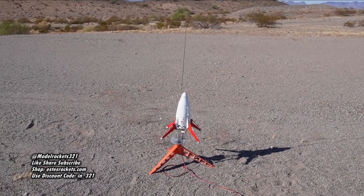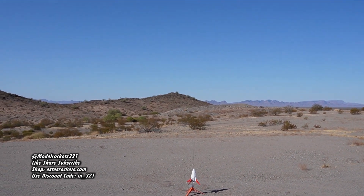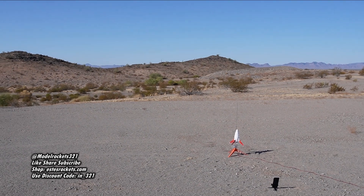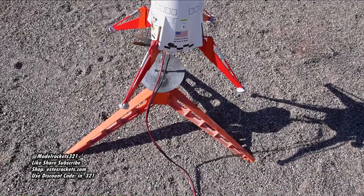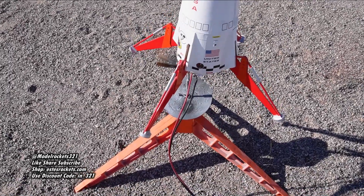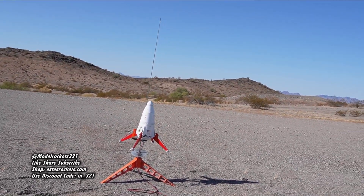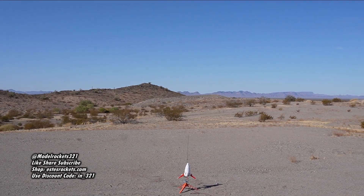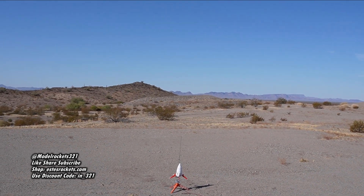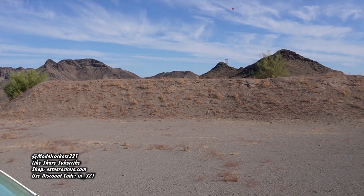All right guys, here we go — we got the Mars Lander, the marvelous Mars Lander, the greatest model rocket of all time. After much trial and error we should be going this time — just having all kinds of continuity issues today. Got the marvelous Mars Lander, going on a C5-3. Calm winds, good day to be launching. We are going in five, four, three, two, one — whoa! It arched over on the C5-3, parachute came out on the other side of that mountain. I'm taking a walk and I'll be right back.